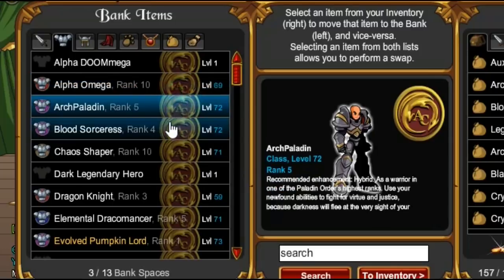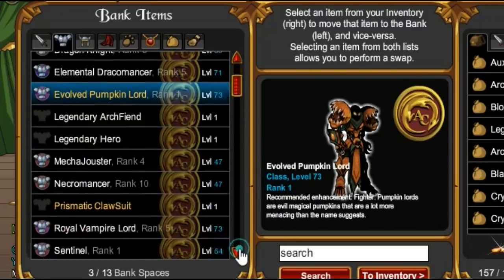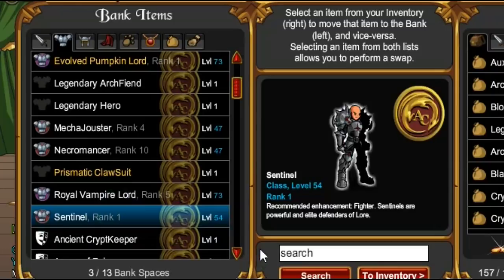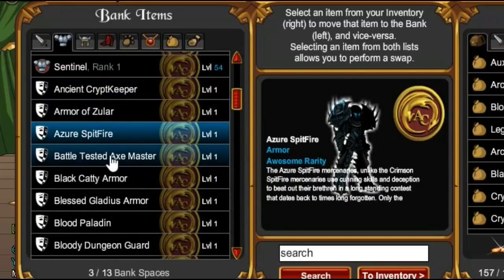So on to the classes: a few Alpha Omegas, Arch Paladin, Blood Sorceress, Dragon Knight — forgot I totally had that — Evolved Pumpkin Lord, Royal Vampire Lord, Sentinel, Legendary Hero, Legendary Arch, Fiend, Mecha Jouster. I've got more classes hidden away in the achievement tracker shops as well.